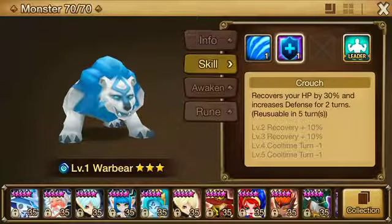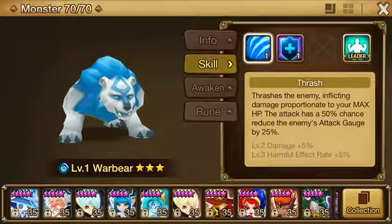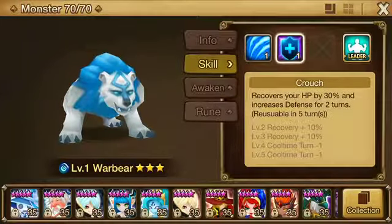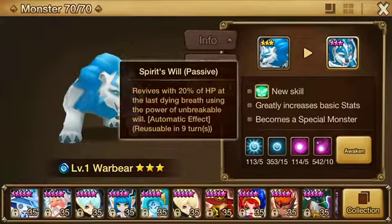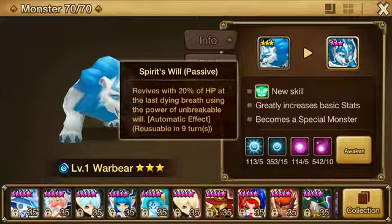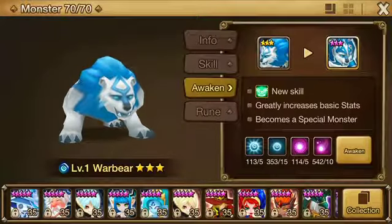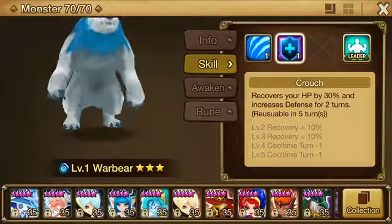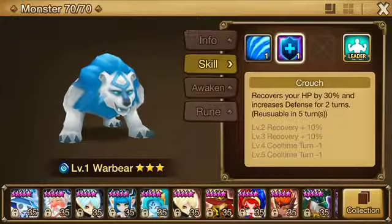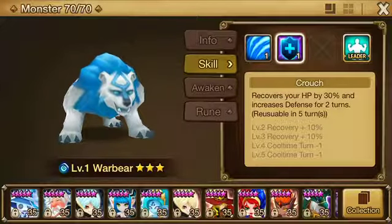So with this guy, for rune suggestions: HP, HP, HP — so energy, energy, energy — because you're going to do a lot of damage here, and Crouch is just a recovery and defense skill. The passive revives him and gives him 20% of his HP back, and if he has a lot of HP, that's a lot of HP. So energy rune, energy rune, energy rune, and then you can do HP% in all three — slot 2, slot 4, and slot 6.